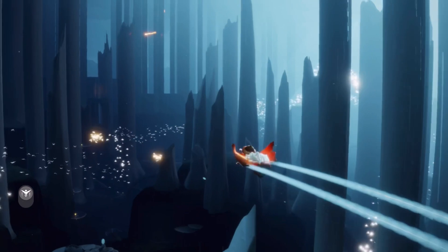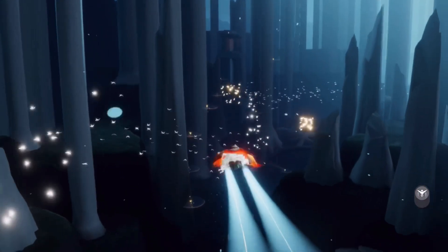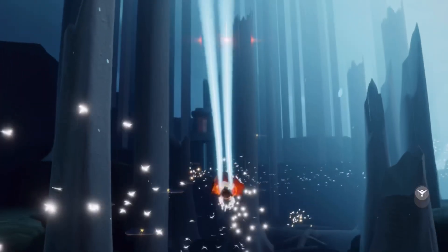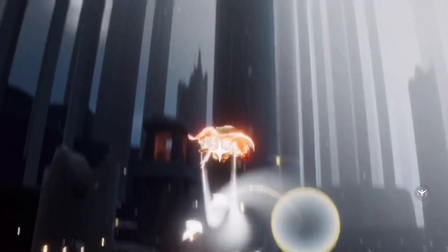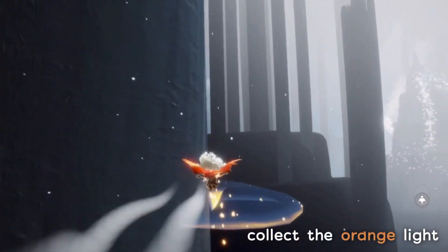So this is the broken bridge area. We're just going to fly all the way towards the left-hand side of the area and we can see the orange light flying just above. I usually like to stop on this little glowing light bloom over here, land on it and recharge a little bit, and then fly up to the next one.